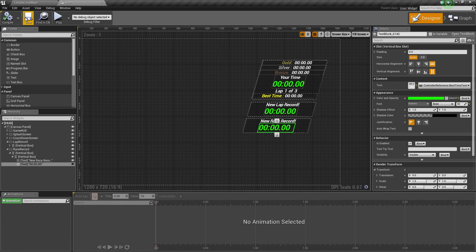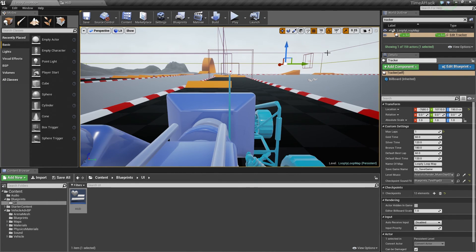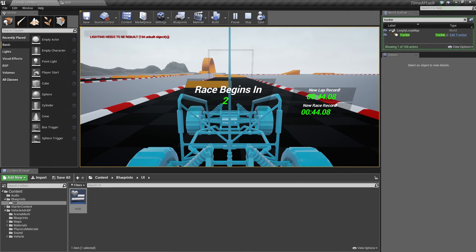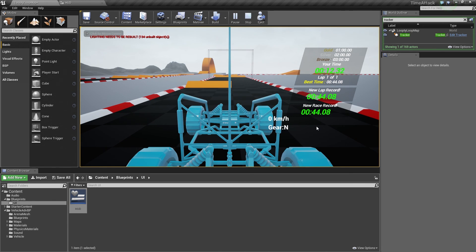Go ahead and Compile and Save. We will play in the editor quickly — they should display right off the bat, we just want to see if they are working. And they are already displayed right here. If I left-click they are already displayed for us, showing our LapRecord and RaceRecord. That is going to do it for this video. In the next video we will animate them and have them fly in from off-screen whenever we get a new record. Thank you for watching and we will see you in the next video.